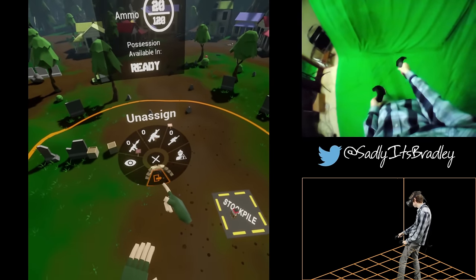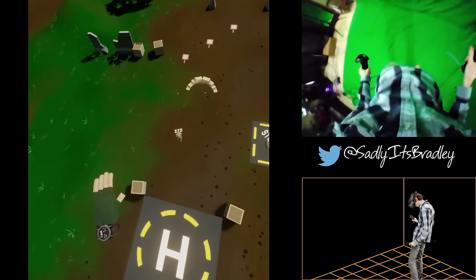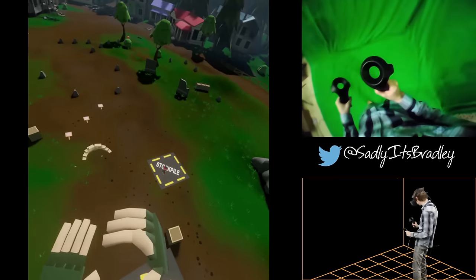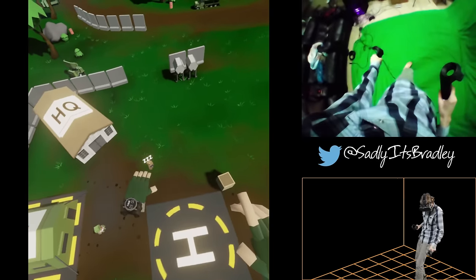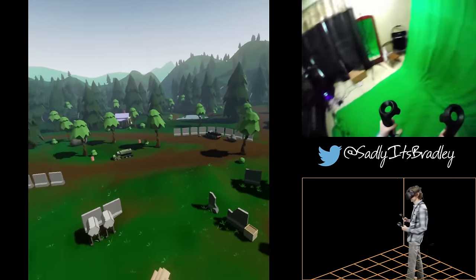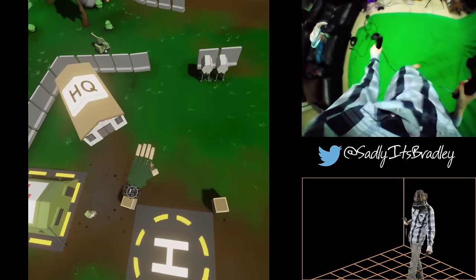Let's try that now. Interact with the rifleman's sandbag wall and unassign him. The rifleman will return to the headquarters and await further assignments. The icon above his head indicates that he is idle, but he will still fight enemies that enter his engagement range. Soldiers can be assigned to terrain in the same way they're assigned to emplacements. This can be useful if you have a gap in your defensive structures or to use landscape to your advantage.